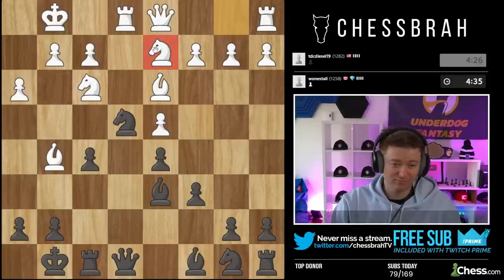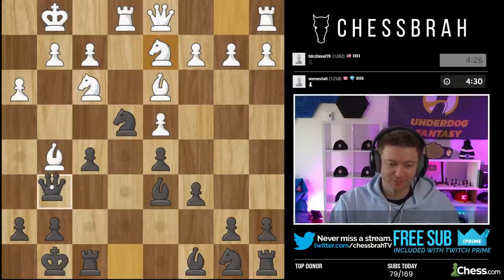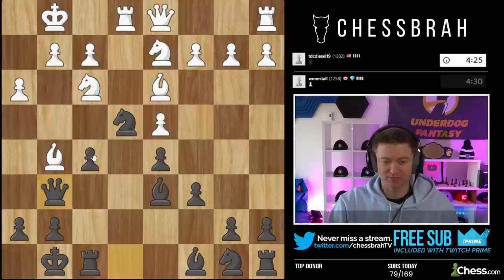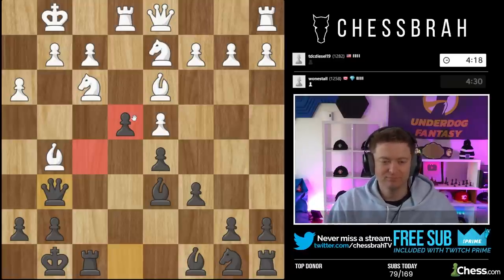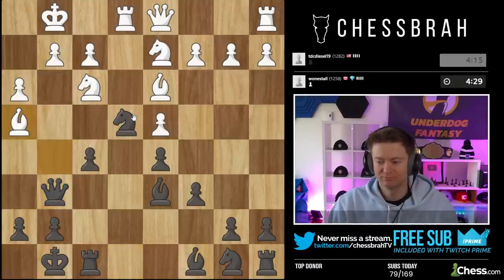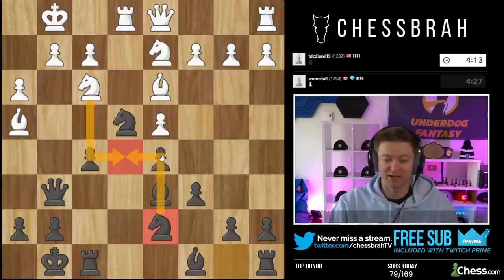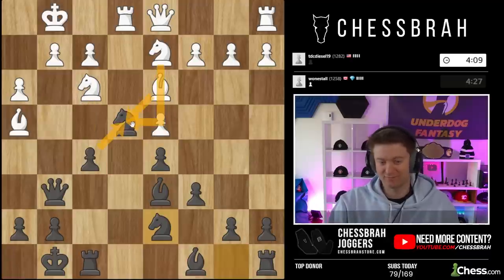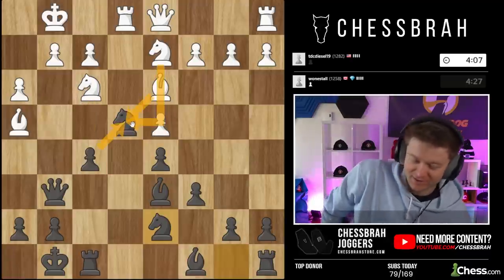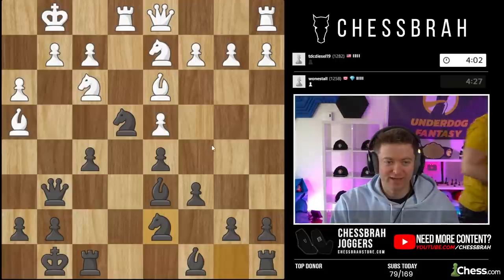You can go knight there, that's fine, but it's not really going to change anything. Queen g6 — now I'm hitting two pieces here. Of course it's tempting to take the knight but that's always going to lose. And quickly we're going to make sure to play knight there to stop knight d5. So now he doesn't have this move and he knows that he can't really take on e4. I think he's in a tough spot.